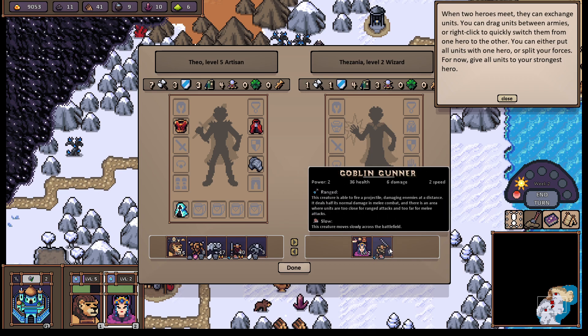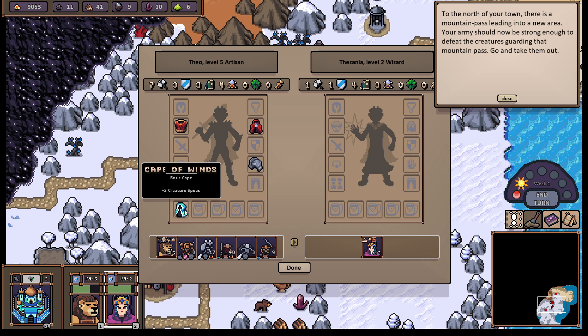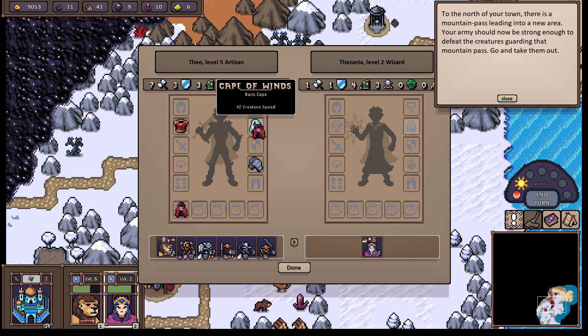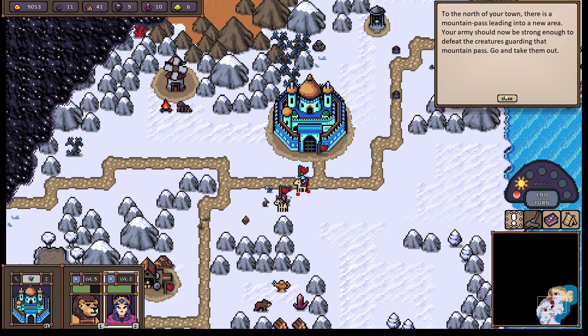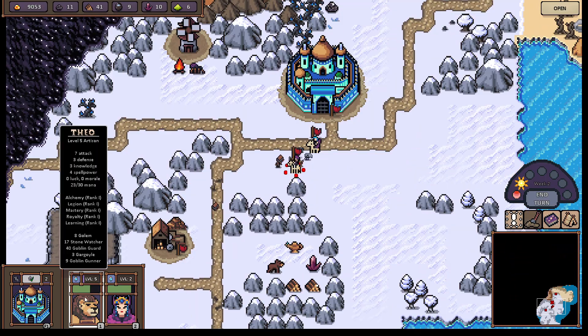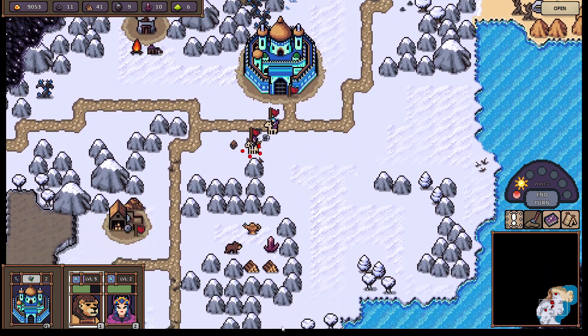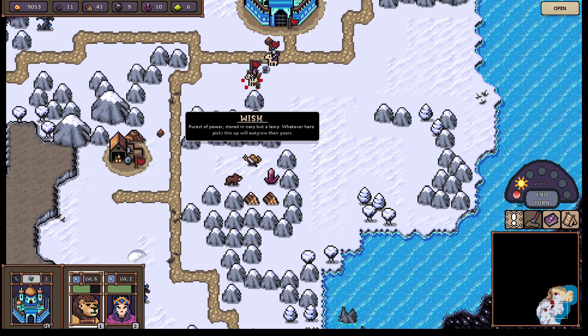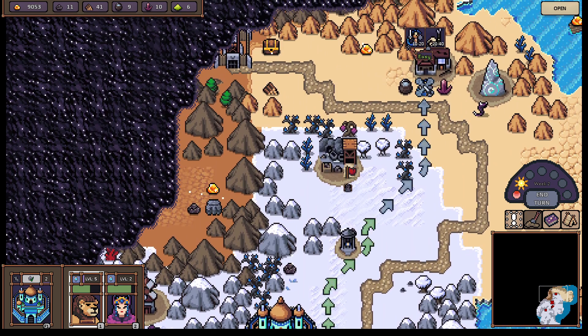You can either put all units with one hero or split your forces. For now, give all your units to the strongest hero — classic strategy. She will do better with spell power, but I don't want to use her a whole lot, so I'll take the spell power on the character that I actually use. To the north of your town there is a mountain pass leading into a new area. Your army should be strong enough to defeat the creatures guarding the mountain pass — go and take them out. Easy. A wish — whatever hero picks this up will outgrow their peers.